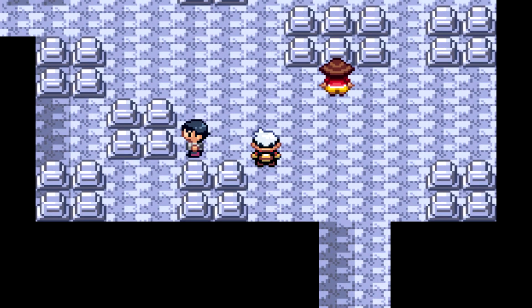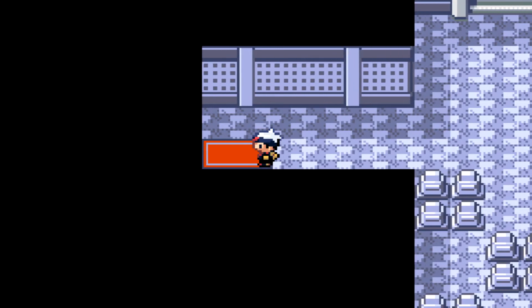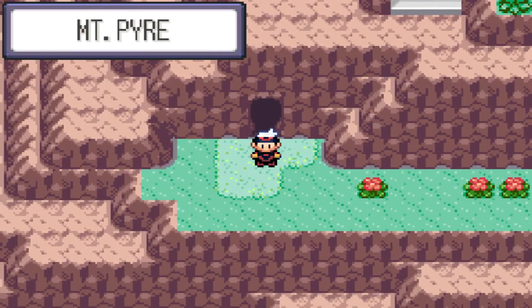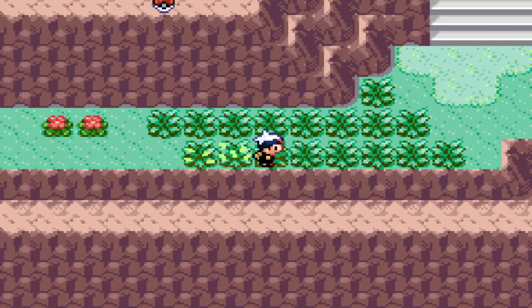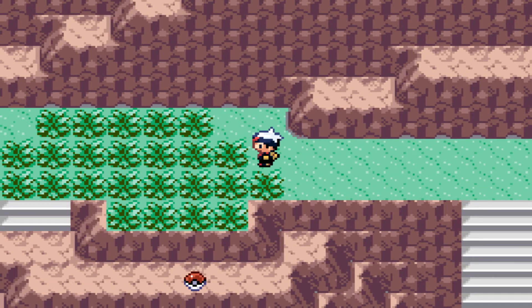We want to go through Mount Pyre interior here, just skirting around the corner a little bit. And this is going to lead us to the exterior of Mount Pyre. With a 30% encounter rate, Meditite is not a difficult Pokemon to find — one in three chance. Perfect placement for our Repel to run out.